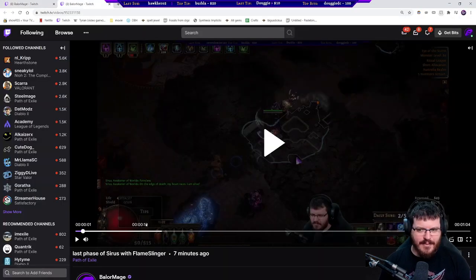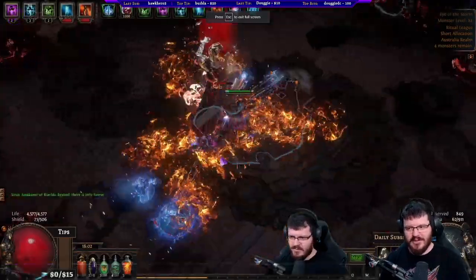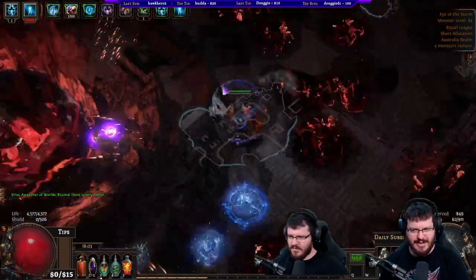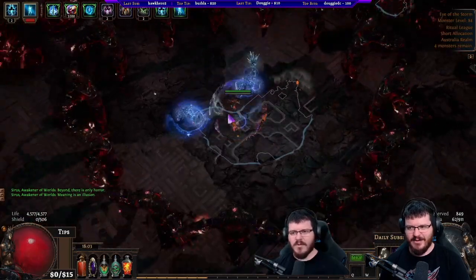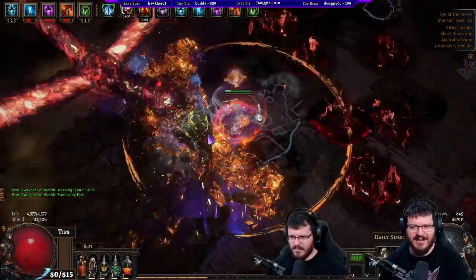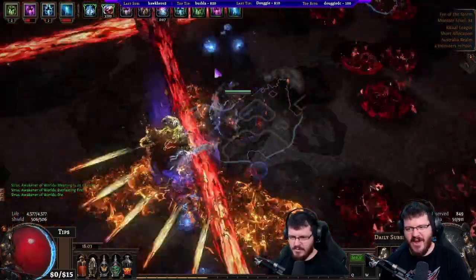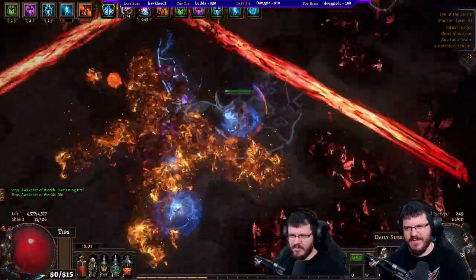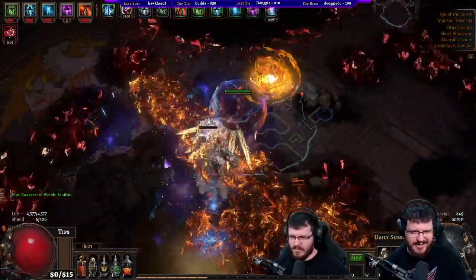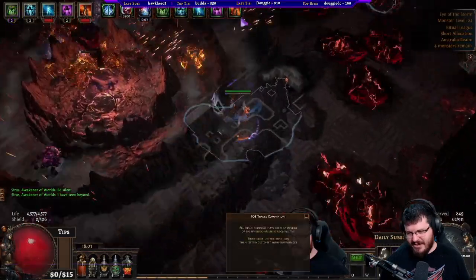It is capable of bossing — this is Sirus 8, the last phase — but I wouldn't call it an S-tier bosser. You'll be able to kill your own bosses but it's not exceptionally good at bossing. If I was making a bossing-centric character this would not be it. But it does have the damage and mitigation to get slapped occasionally and not die, and enough damage to actually kill Sirus 8. It's fine but not great for bossing. People seem to want the build to do everything, and it does do everything, but it's not a fantastic bosser — it's all about map clear.